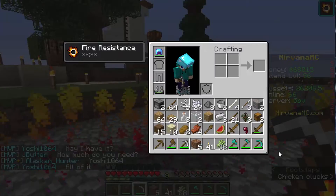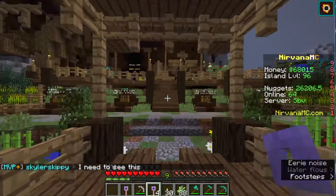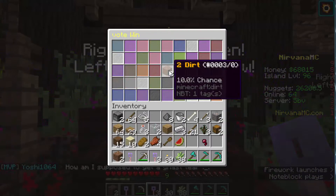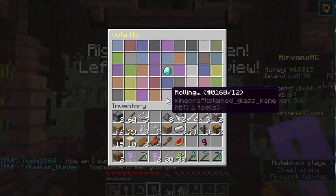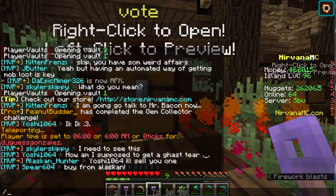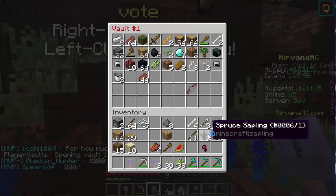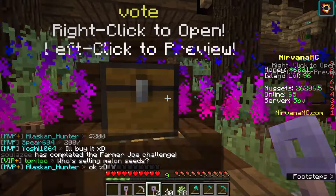Another thing I was almost forgetting: opening the daily crates. Let's go ahead and right-click to see what we win. We got two dirt — not too shabby, really useful to be honest. Let's see what else — another helmet, but I already have a better one. Let's go to the PV and save all the stuff we don't need.